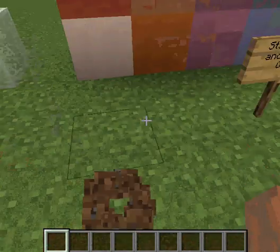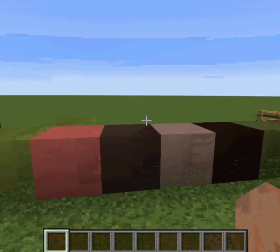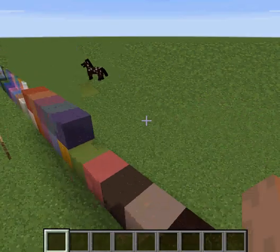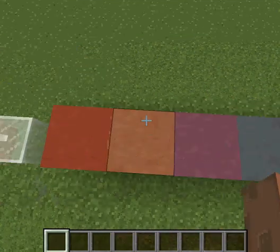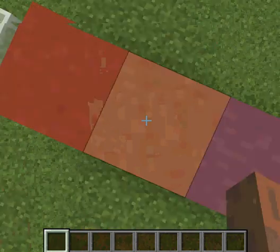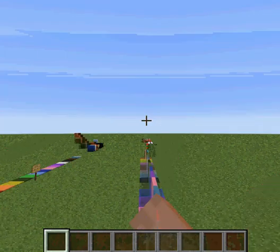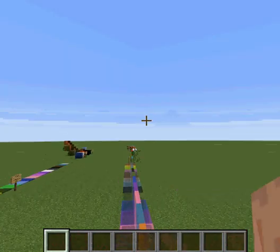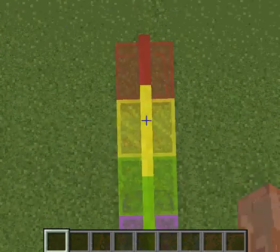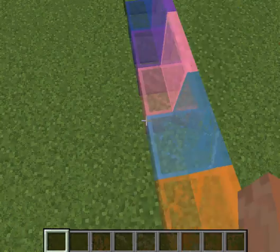The second thing is stained clay, stained glass, and stained glass panes. These are the stained clays. This is actually stained clay. This is hardened clay — the clay you use to craft all these stained clays. If you want to know the crafting recipes, you can go look up the Minecraft crafting recipes.